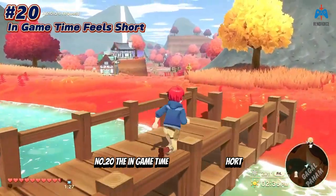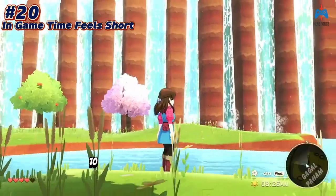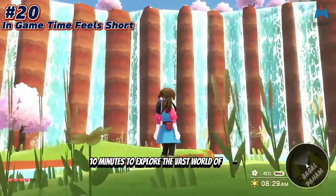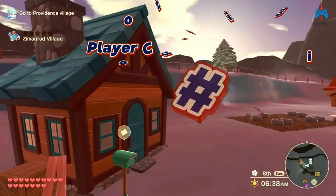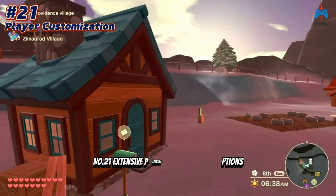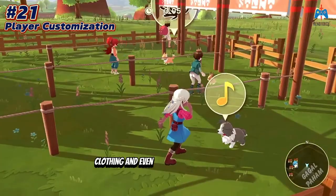Number twenty: the in-game time feels relatively short. Players are given approximately eight to ten minutes to explore the vast world of Anthos, creating a sense of urgency to complete daily activities. Number twenty-one: extensive player customization options include changing hair color, eye color, skin tone, clothing, and even designing your own house.